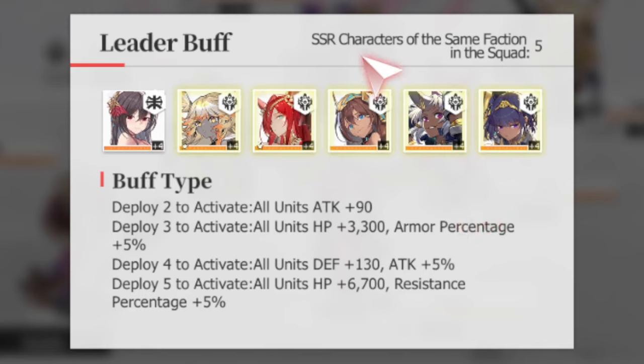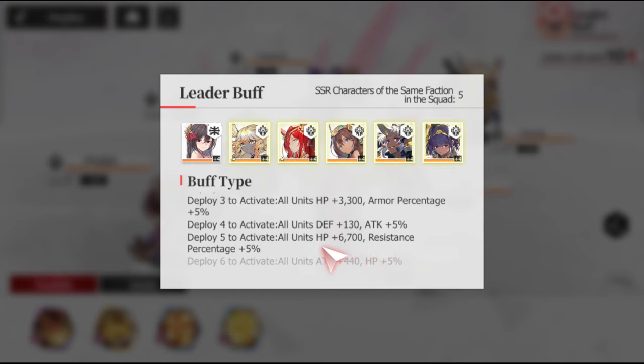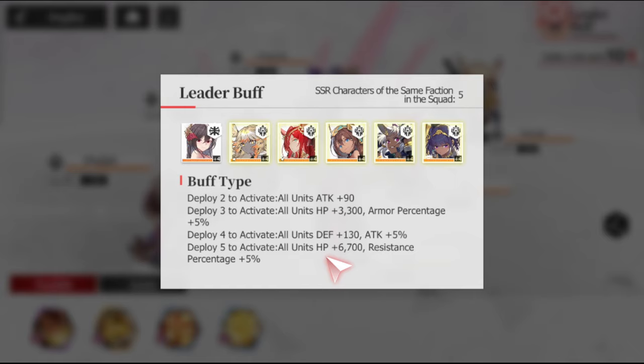If you're not familiar, if you have SSR characters with the same exact faction in your squad, you're going to activate these buffs. If you have six characters that are all SSR of the same exact faction, you're going to activate HP plus 5%, resistance plus 5%, attack plus 5%, armor penetration plus 5%, and a whole host of flat stats as well.